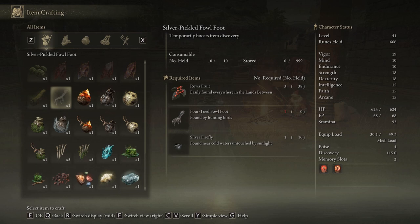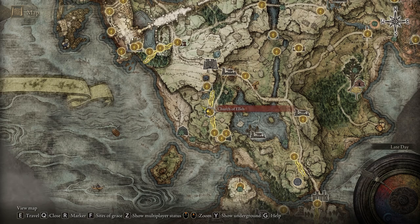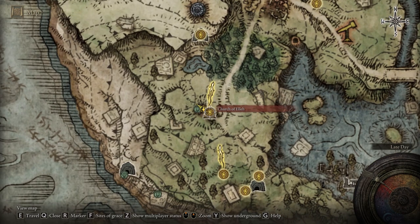To craft one of those, you're gonna need one Rowa Fruit, one Fowl Foot, and also a Silver Firefly. All these ingredients can be found in the starting area around the Church of Elleh, so they are very easy to get your hands on.